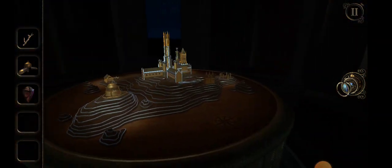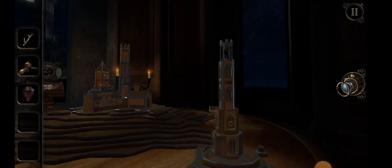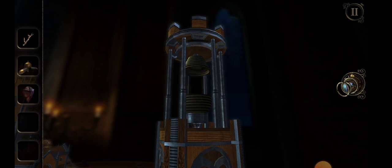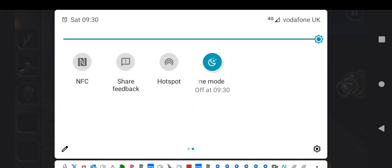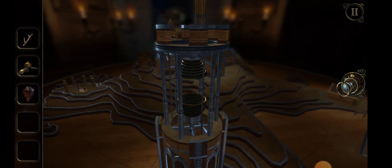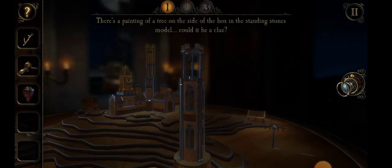So he didn't make it. We're going to try and maybe see if we can light the thing with it. Can we light the towel with it? Is that where it goes? No. Crystal file doesn't do anything there. Acorn doesn't do anything. Antler doesn't do anything. I'm going to go for another clue. There's a painting of a tree on the side of the box.